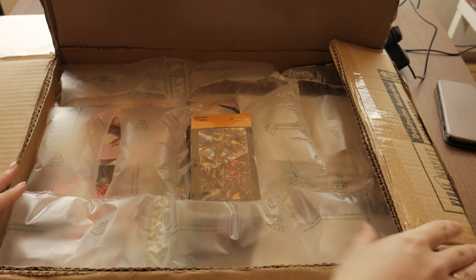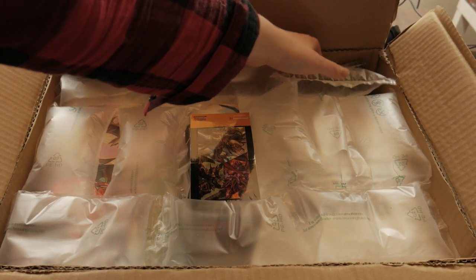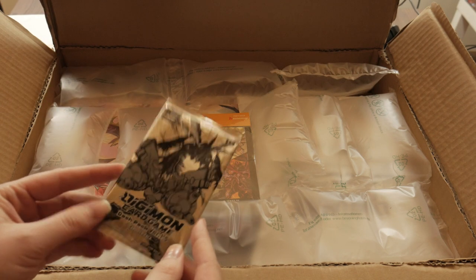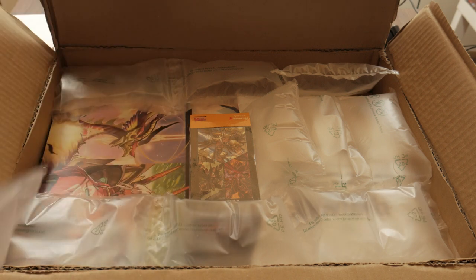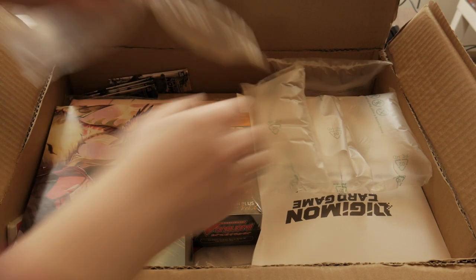We can already see the Kart Fight Vanguard booster box, a new one, the Volklang collection too, and we see a dash bag in the corner of the box. It is quite mint and we can find even more dash bags.